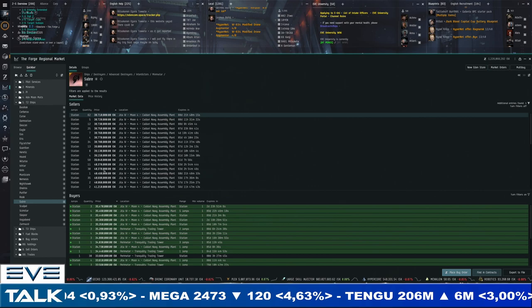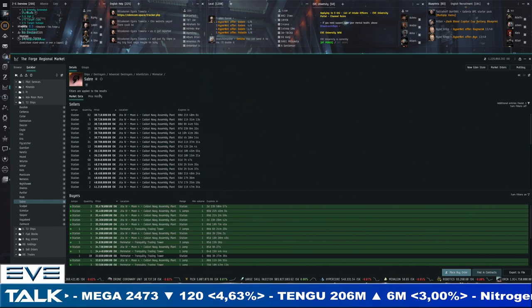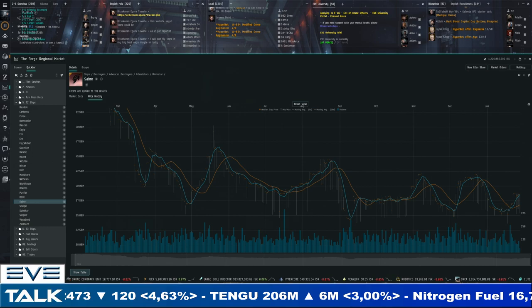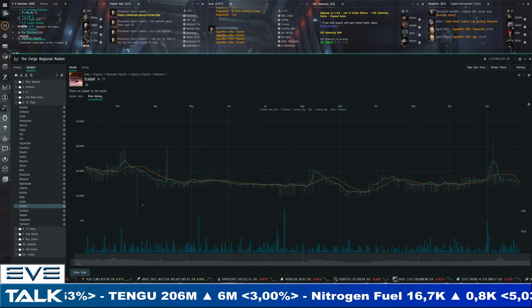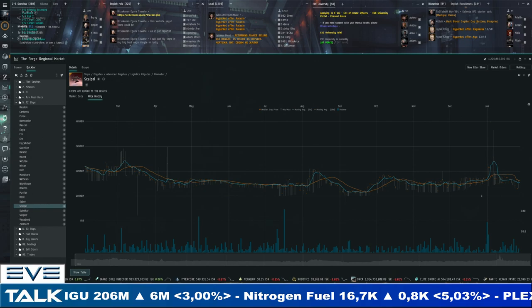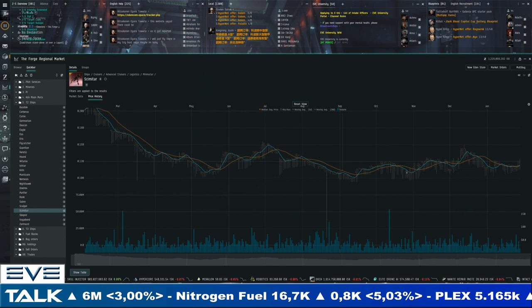The Scalpel is back pretty low — 16.7 to 13 million — and as a logistics frigate for 13 million that could be the ticket. You saw it happen in early January with 20-plus million on the books. The Scimitar is slowly edging up at 129 to 114 million — a little too late to jump in. The Sleipnir shows another full recovery for a command ship — 355 for sellers, 326 for buyers. If you bought command ships cheaply in the summer you're looking at nice profits.